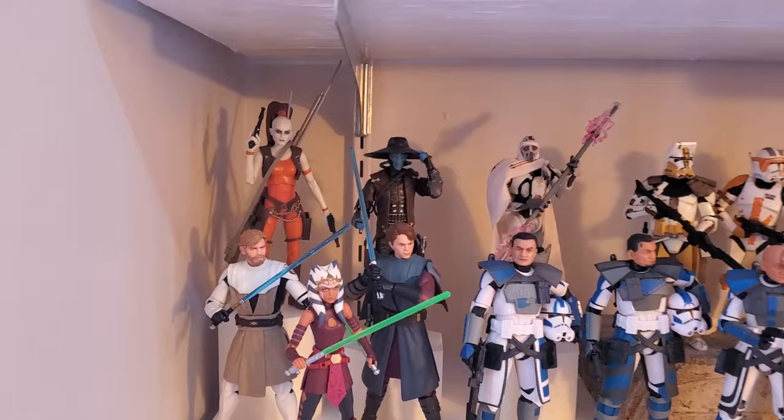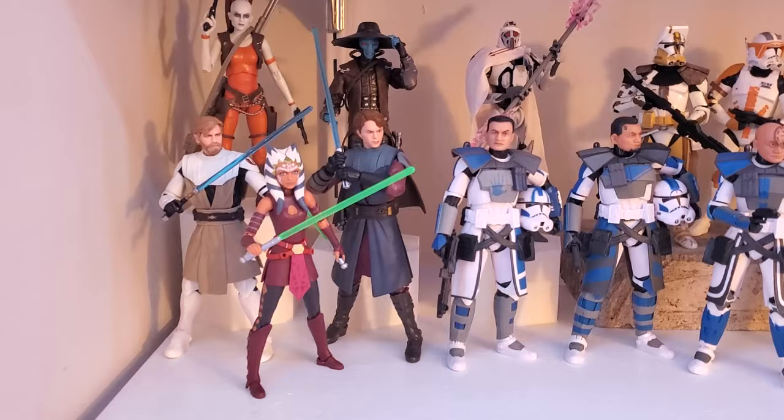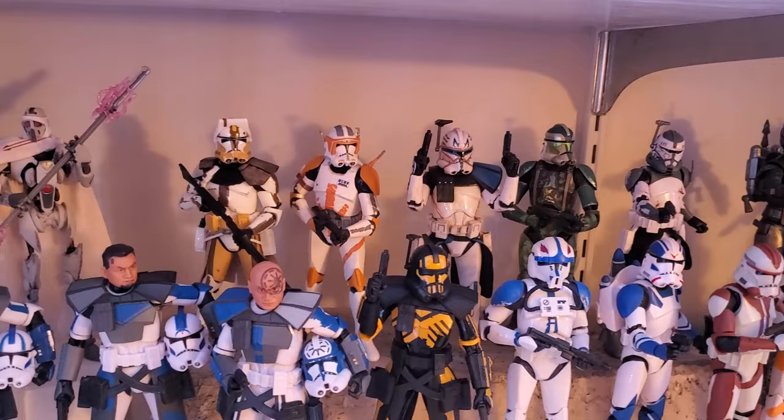The next shelf down continues the Clone Wars era. So I have Aurra Sing and Cad Bane and the Magna Guard in the back, and they are on some Landspeeder Luke stands that were sent to me by a subscriber — thank you so much for those. And up front, I've got the Target exclusive Obi-Wan, Anakin, and Echo, and then Padawan Ahsoka right up front, and then Fives and Jesse. And then in the back, I have what Clone Commanders I do have, still minus Fox.